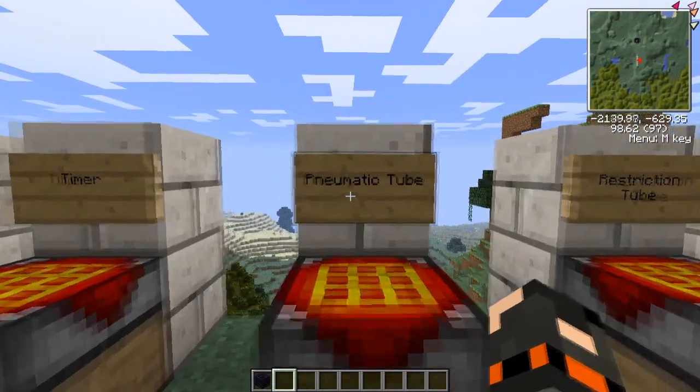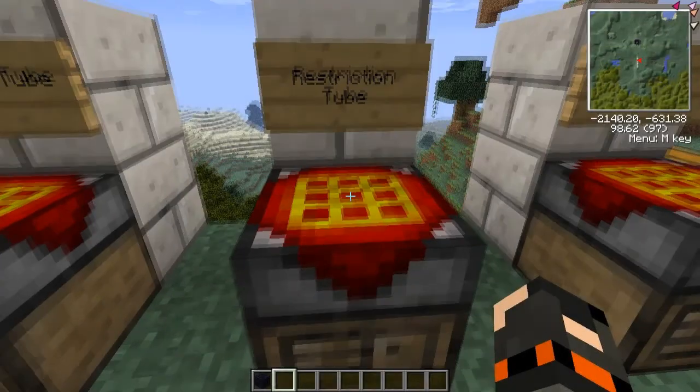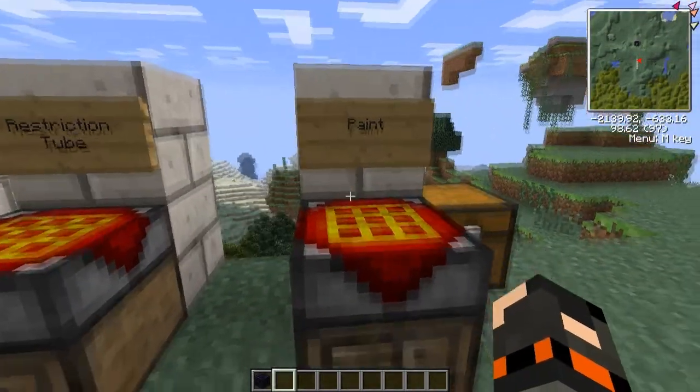You'll also need some pneumatic tubes, which are the RedPower tubes, and some restriction tubes. A restriction tube is a pneumatic tube with a bit of iron, and it counts as a thousand tubes long — I'll explain that later. And then we have some paint.